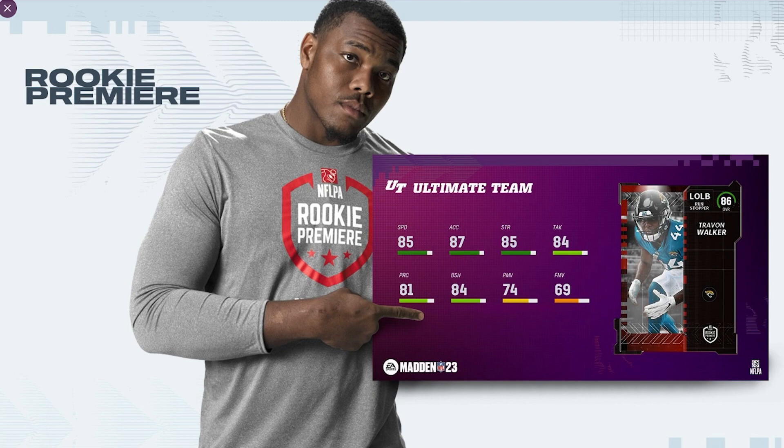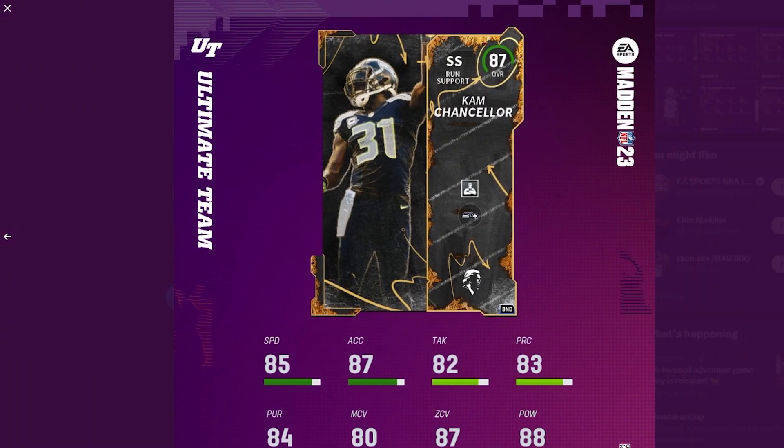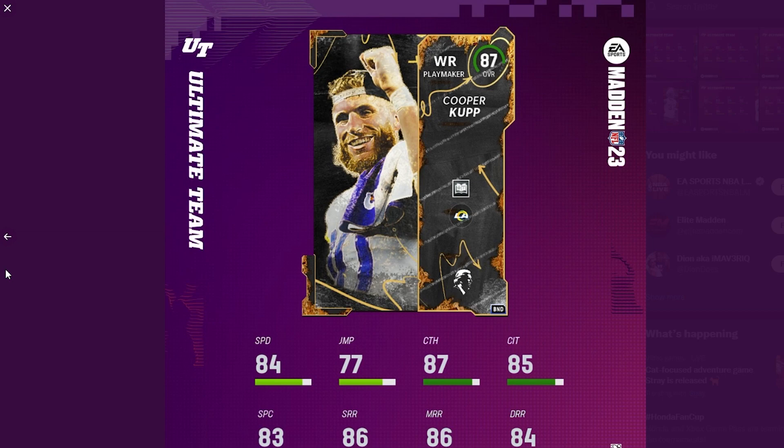The pre-order content for the All Madden edition — you have until July 22nd to do that, so if you want these 87 overall players, be sure to pre-order the game by Friday July 22nd. You get 87 overall Barry Sanders, Cooper Cup, Cam Chancellor, and Micah Parsons. I'm probably going to go with Cooper Cup — he's overlooked because of his speed, but the fact that he's going to be getting Slot Apprentice is unbelievable. That's a really good ability to have early on in MUT.